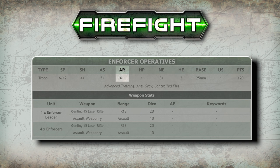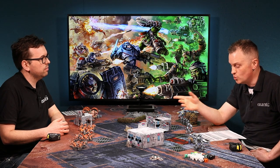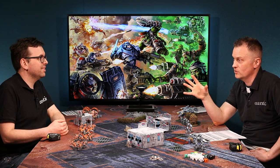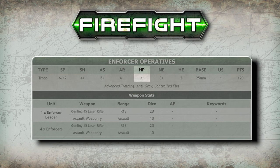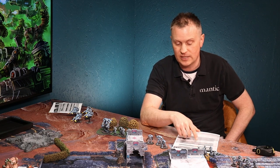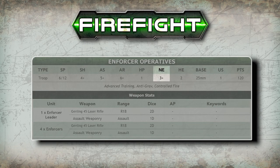Next is AR — Armor. This is slightly different to Dead Zone. In Firefight, this is the number your opponent requires to cause damage to you. For example, if my armor is 6+, your opponent needs to roll a 6 or better to wound me — a similar concept to Kings of War's Defense stat. HP is Hit Points — how much damage each model can take. My Enforcer Operatives have one hit point each, so two damage on my squad means I lose two models.